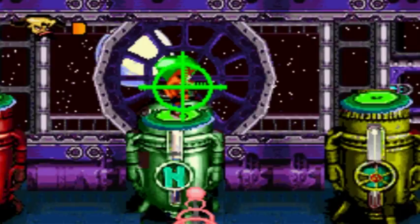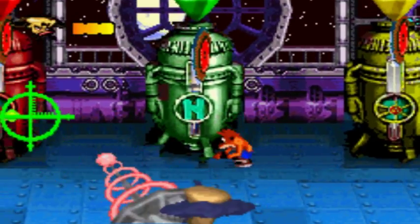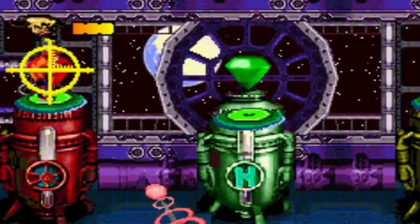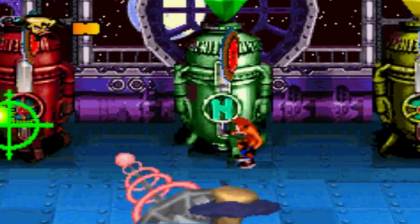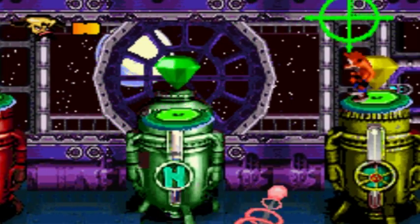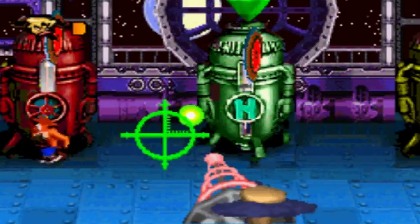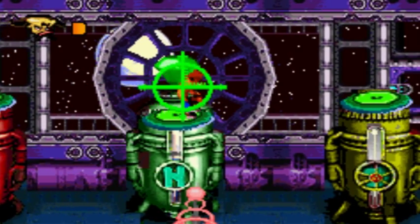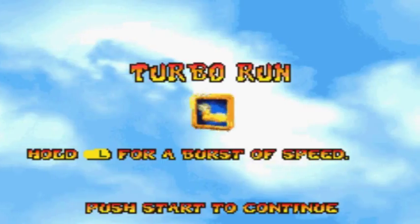All right, you got this man. What — no, how did that hit me? All right, you got this man again. This one is like the easiest phase, or at least the quickest phase in my opinion. The right Doctor Neo Cortex with neo spandex. Let's do this. There we go — we beat him! Turbo run: hold L for a burst of speed.